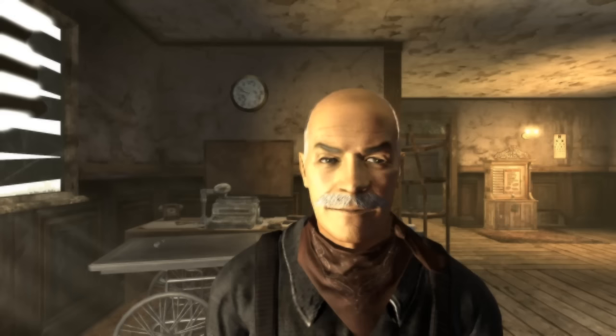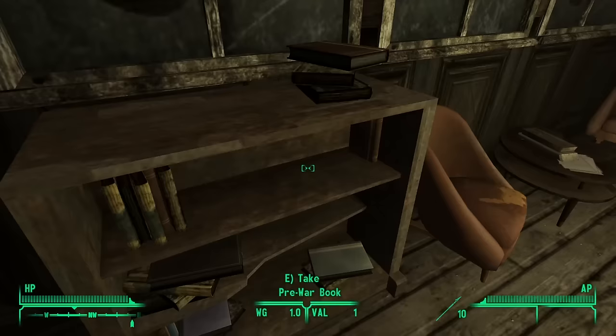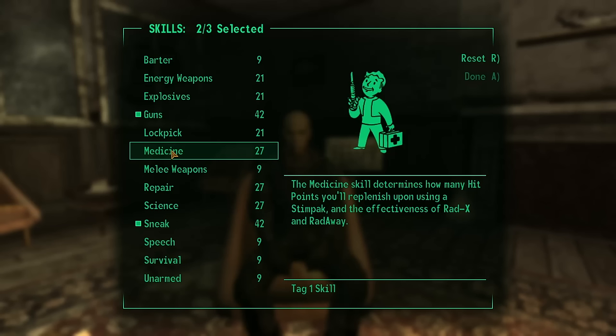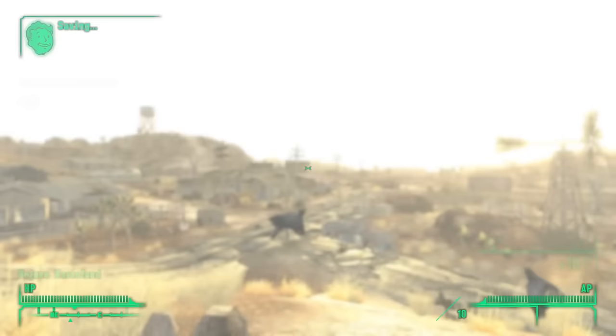Because you can avoid quite a bit of conflict by dumping points into speech, I'm not gonna bother with that skill. I put 10 special points into Intelligence, Agility, and Luck, put 7 points into Perception, stole a lot of stuff from Doc Mitchell, did a quick interview, chose Guns, Medicine, and Sneak as my tag skills, looked at a few ink blots, picked Trigger Discipline and Wild Wasteland as my traits, and left Mitchie's house to explore the Mojave Wasteland.